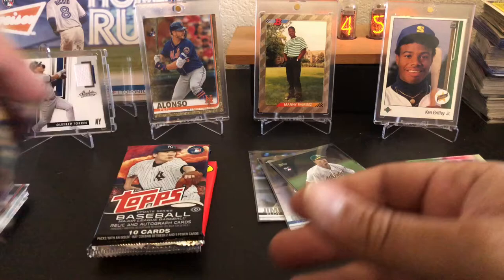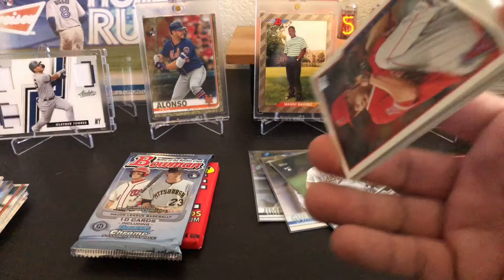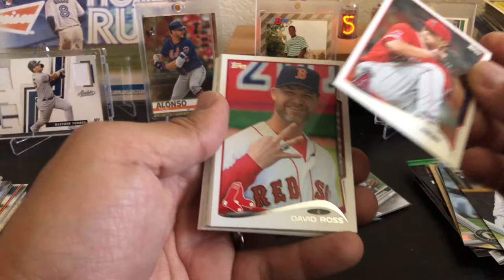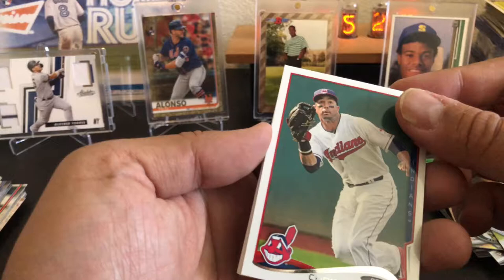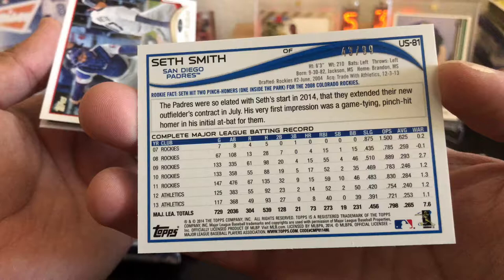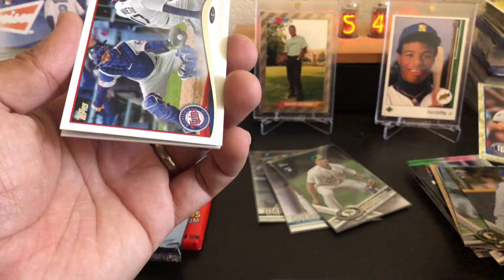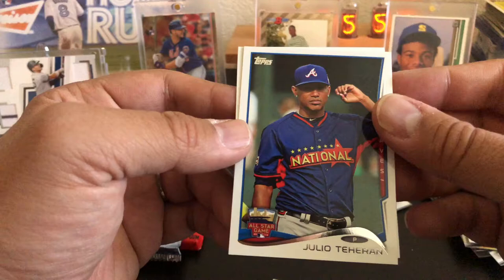2014 Topps Update. Mookie Betts, George Springer, Jacob DeGrom, Eugenio Suarez, and Jorge Polanco. Tyler Skaggs — rest in peace — David Cross, Vance Worley. Also pulled a card numbered 43 of 99 — pretty good looking. At least it goes in the hit pile. Kurt Suzuki, Kyle Blanks, Julio Tehran, and Clayton Kershaw All-Star Game — nice.